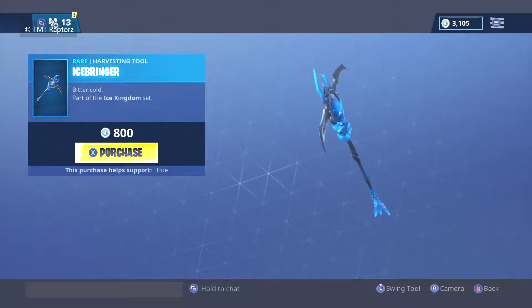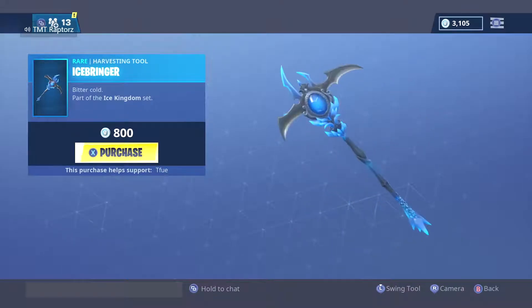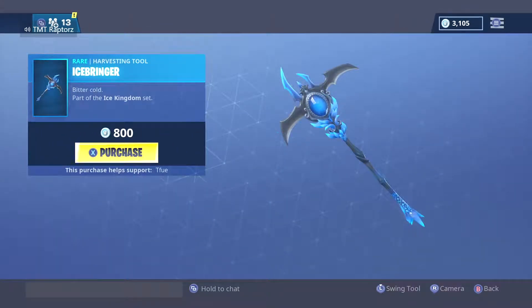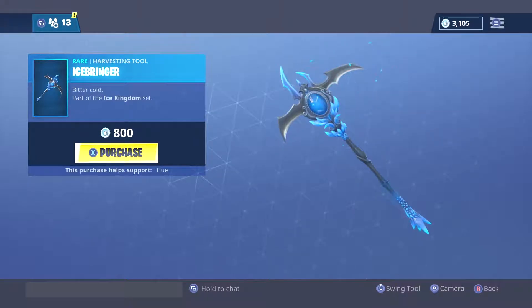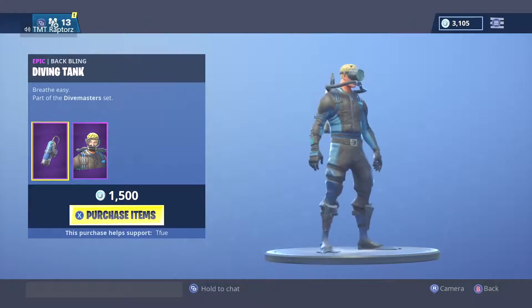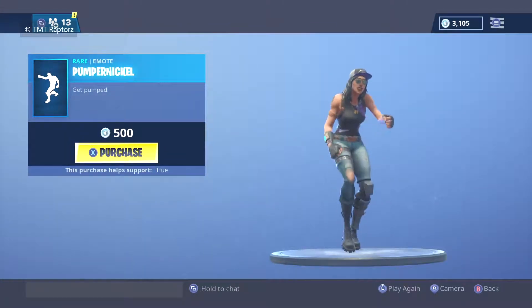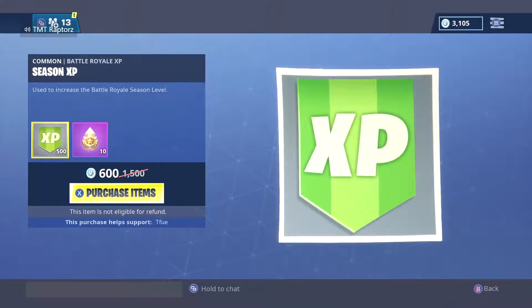The Ice Bringer - rare, 800 V-Bucks, Bitter Cold, part of the Ice Kingdom set. The noise that it makes is pretty cool. We also have the Reck Raider, the Dynamo, the Pumpernickel, the battle pass tears, and season XP.